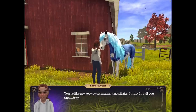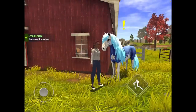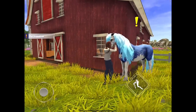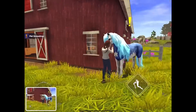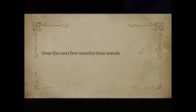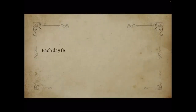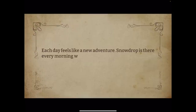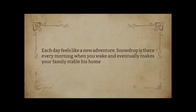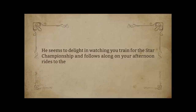My very own Summer Snowflake — I think I'll call you Snowdrop. 'Pet your horse using interactions — petting your horse is one of the best ways to raise your bond.' Lovely! It's cute, isn't it? I love this. It kind of looks like a cob — I think he's a cob.